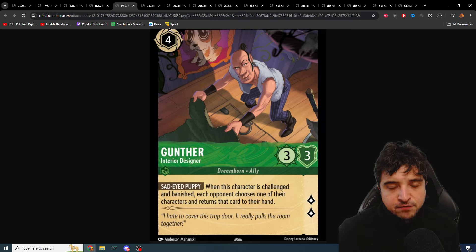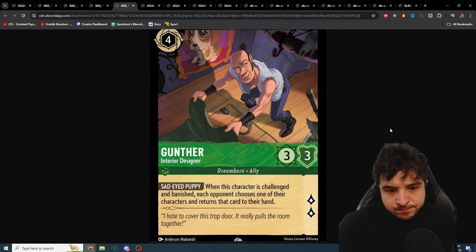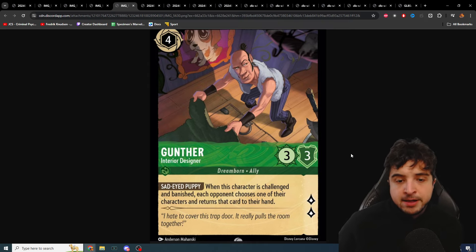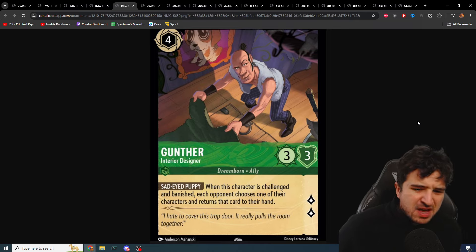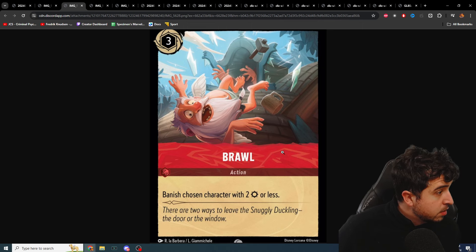Gunther Interior Designer: four cost inkable, three-three, quest for two. When this character is challenged and banished, each opponent chooses one of their characters and returns that card to their hand. 'I hate to cover this trapdoor, it really puts the room together.' Is this card good? It's interesting — in emerald you could bounce back a merfolk or something cheap. If they're going wide it might be more of an issue. Comparable to Cheshire Cat, probably not great honestly, but very interesting. Also, Brawl deals with Flaversham, which is really important.